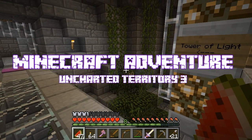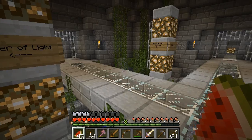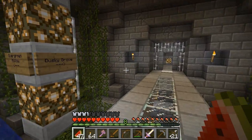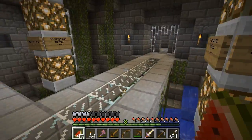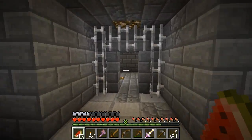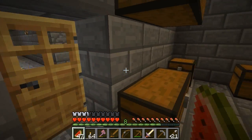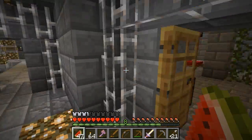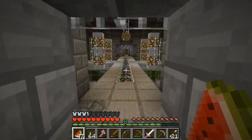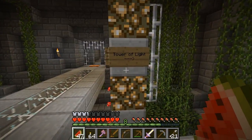Hi everyone, welcome back to Minecraft Adventure Map Uncharted Territory 3. I've been and pillaged the Dusky Grove for all the bits and pieces I need. I collected some dirt because it's always handy to have some bridging material. So let's go and check out the Tower of Light.